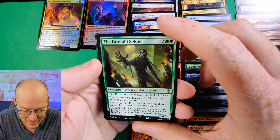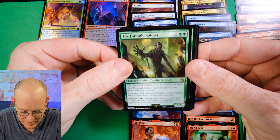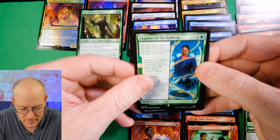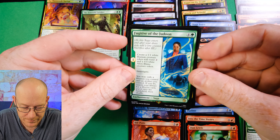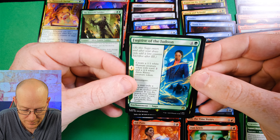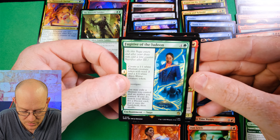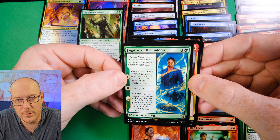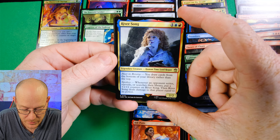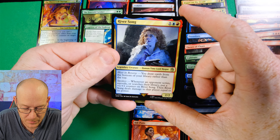The Foretold Soldier is a four-mana Alien Zombie Soldier: it must be blocked if able to, can't be blocked by more than one creature, and when it deals damage you exile it face down, it becomes Foretold, and then you can Foretell it. You can choose to attack the right person with this and then Foretell it to trigger your commander - it would work all right in this deck. Fugitive of Dune for five mana: you create a 1-1 human creature token with Ward 2 and a 4-4 white Alien Rhino creature token, you investigate, and you may exile a human and an artifact you control - if you do, search your library for a doctor and put it onto the battlefield. But it doesn't have any way to use your doctor's ability.